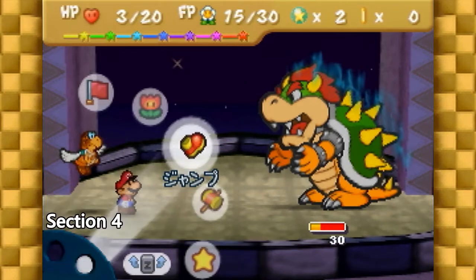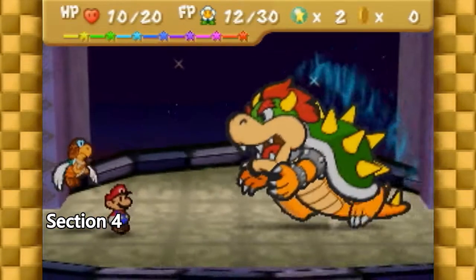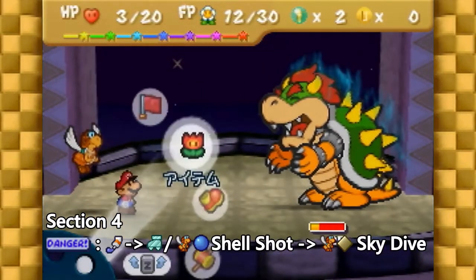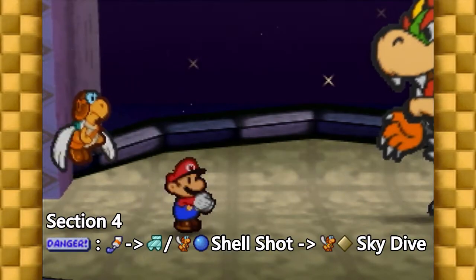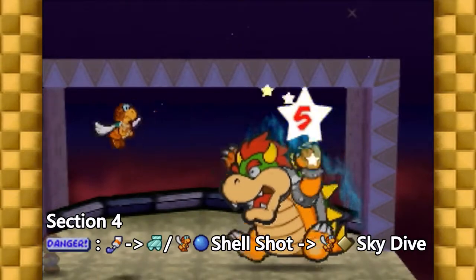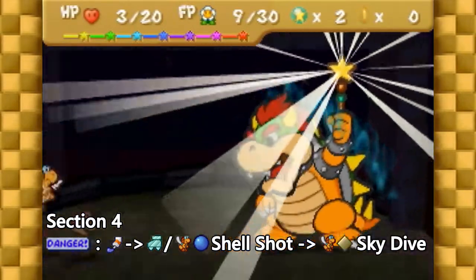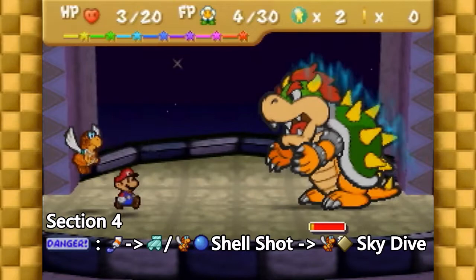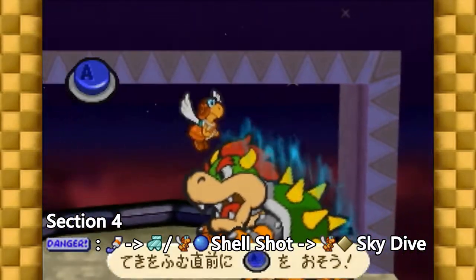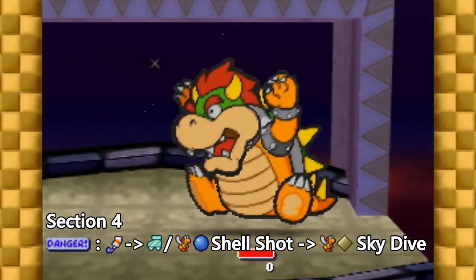This brings us to the fourth and final section. At this point, you'll either be in danger or peril, which determines what you'll do next. As a reminder, danger means you have between 2 and 5 HP left, and peril means you have exactly 1. In the first scenario, where you're in danger, immediately use your repel gel. From here, you can finish Bowser off by continuing to attack with power jumps and shell shots, using Peach Beam as necessary. Once you run out of FP, just switch to regular jumps and skydives. The final blow will usually be dealt with a skydive. You may or may not need to use your second life shroom here depending on when Bowser uses his shield, but you really don't need to worry about that — just keep attacking until he's dead.